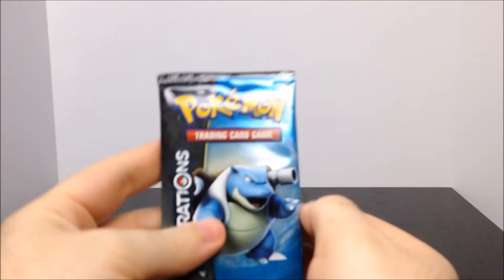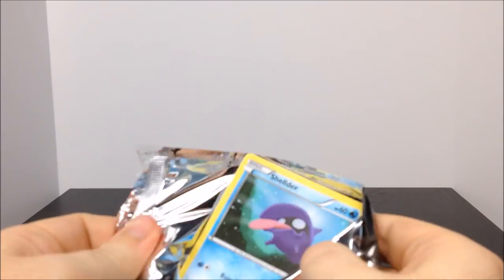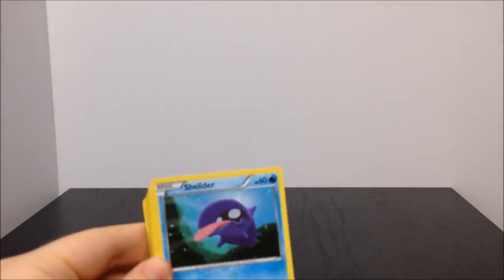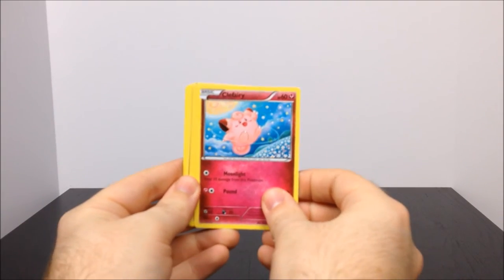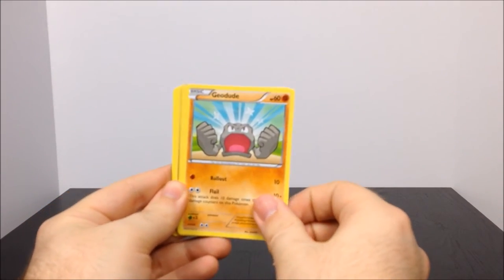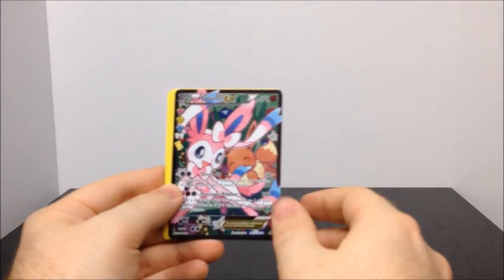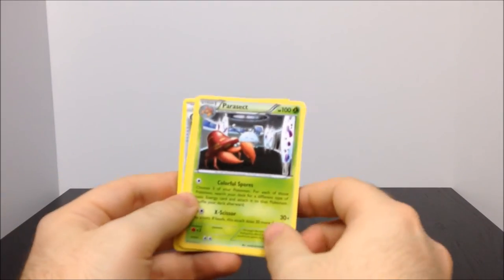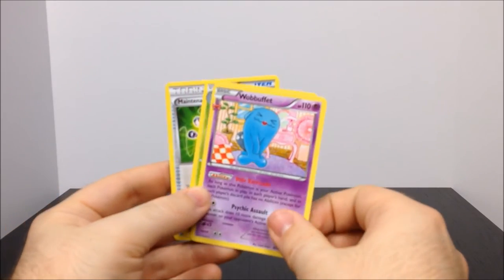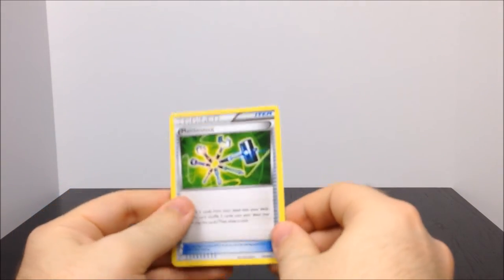Then we have a Blastoise pack - only one more after this. First up is Shellder, then Clefairy, Geodude, water energy, a shiny Doduo - that's cool - a Sylveon EX (I think we've had this one; I want the Flareon one), a Parasect, a Wobbuffet, Metapod, and Maintenance trainer.